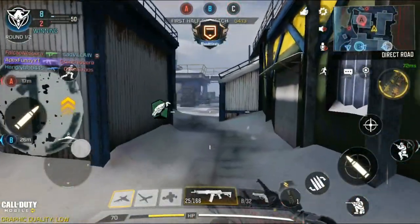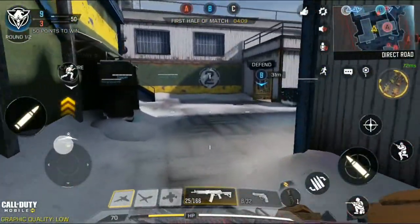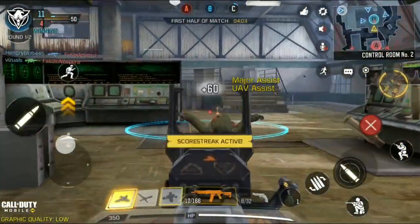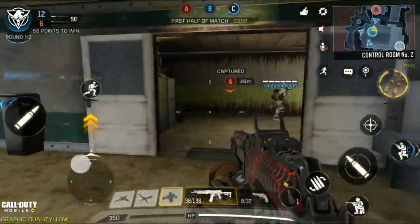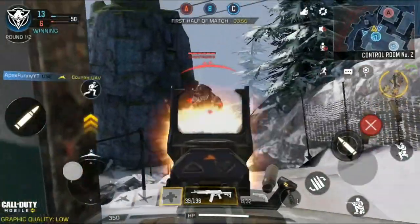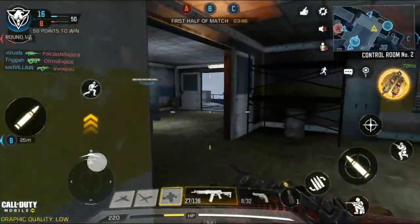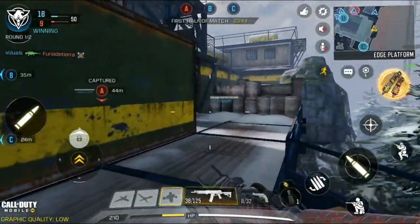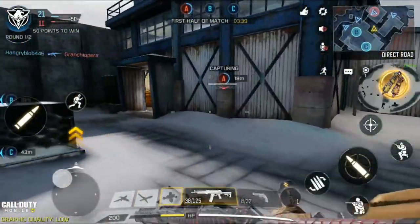We put that RCXD car down and go towards A. We got someone stunned, we take him out as well. Moving forward, there's a ton of people back here — I decide to dip out because it's too many. There's one guy over by B, I take him out, teammate takes the kill but it's fine. Put that counter UAV up, there's someone down there trying to flank, I take him out.